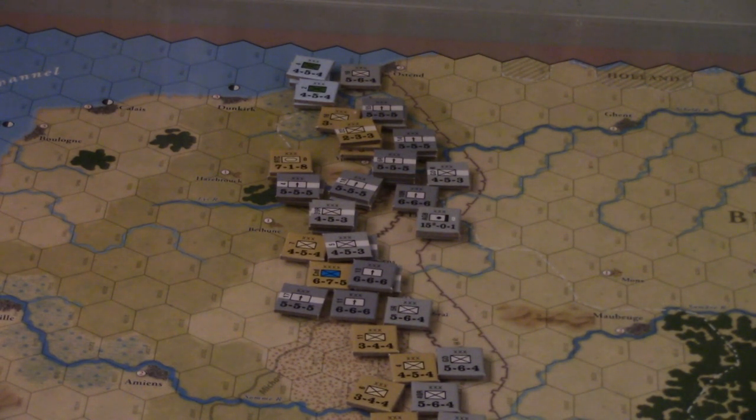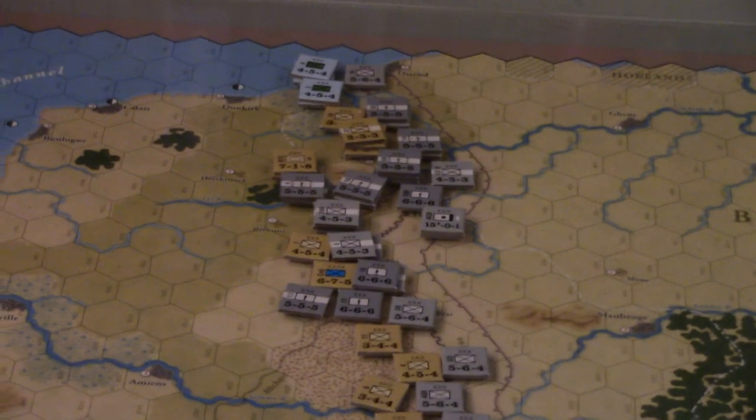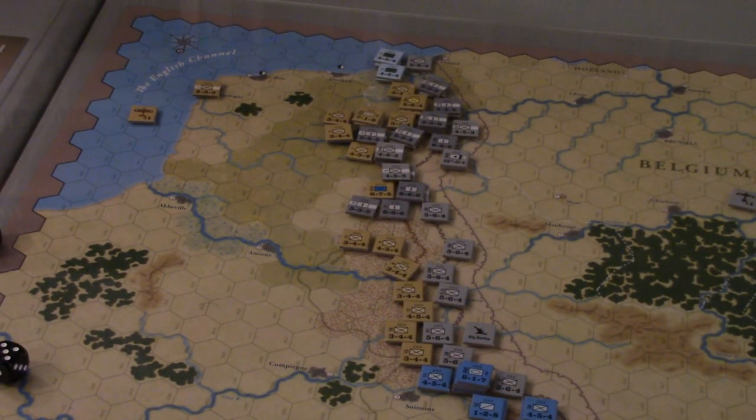We'll do a cut here and switch over to the Allied turn as they desperately try to get things back in order after that epic attack. We did pick up some morale points - the Germans were very likely going to get more. Getting into the Allied turn - I did the replacements, got them heavily set up as much as possible, replacing units and getting units back on the board. We did lose the Portuguese unit, which is gone basically forever.